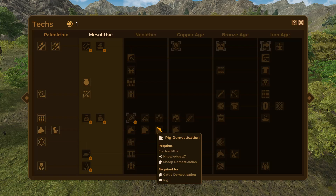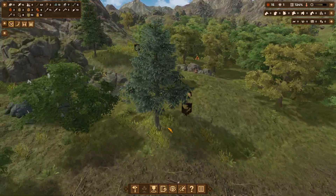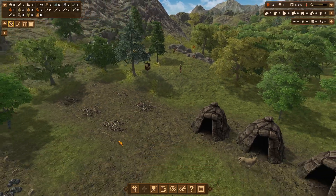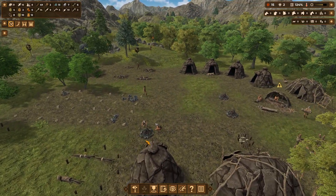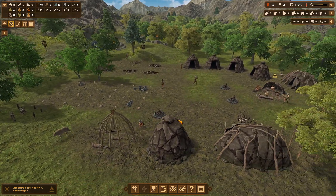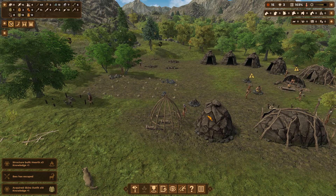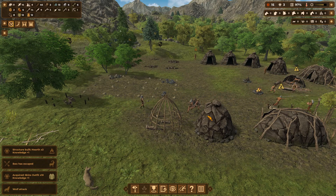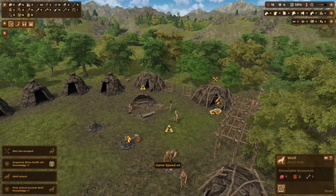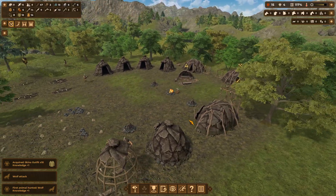We'll get sledge making next, because that'll really help with our morale situation too. We've got these stones just cut out and left over here. Alright, we're making that hearth. We're making this hut first — they can still walk through here. The free food — not much food, mostly skins, but still useful nonetheless.